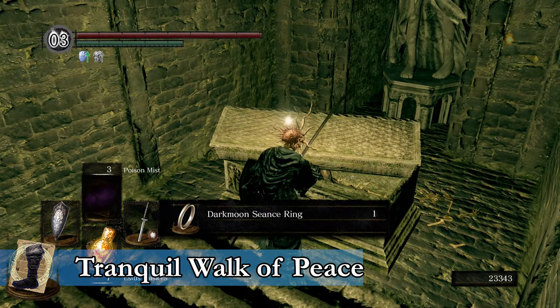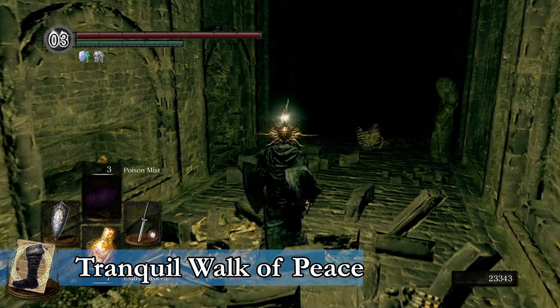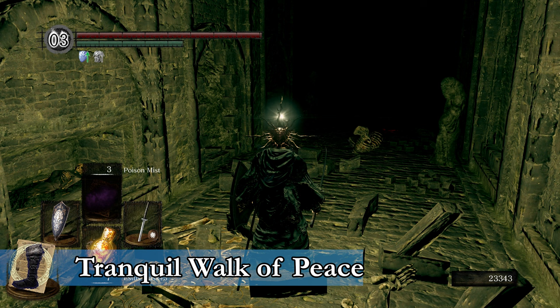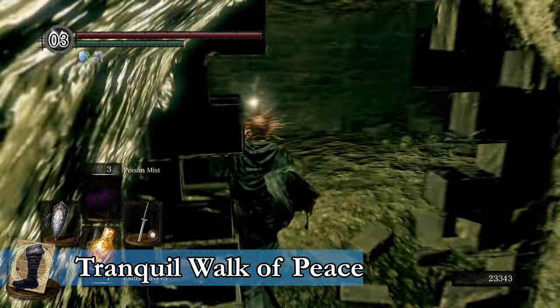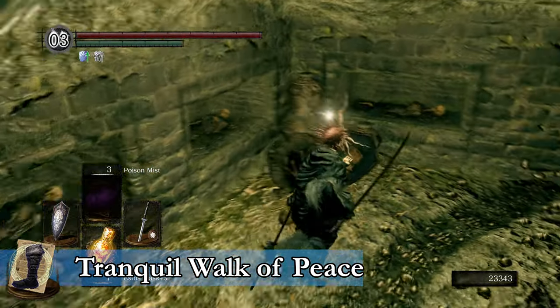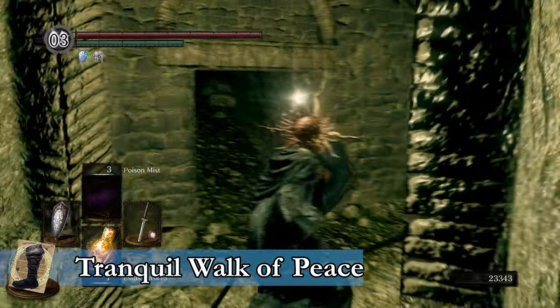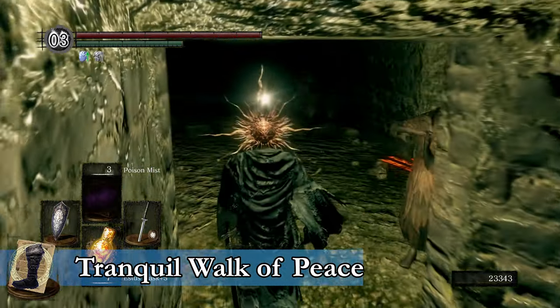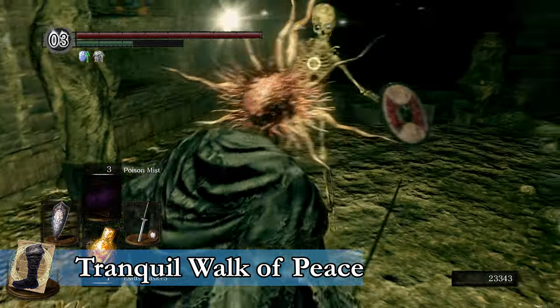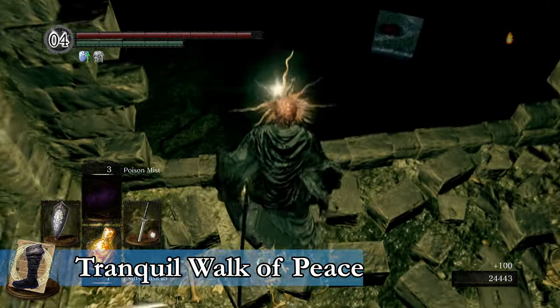Back in the catacombs, we're going to get the Tranquil Walk of Peace. After you pick up the Darkmoon Seance Ring, backtrack a little bit and there will be a broken wall you can walk through. This is an area you're going to have to go through anyway. As we progress through this little area, we'll have some pretty low ceilings, and we'll eventually encounter a Necromancer. In the room with the Necromancer there will be some skeletons — equip a Divine Weapon and take out the skeletons first, or take them all out as quickly as possible. There is a ladder in that room that we need, so dispatch the Necromancer as quickly as you can.